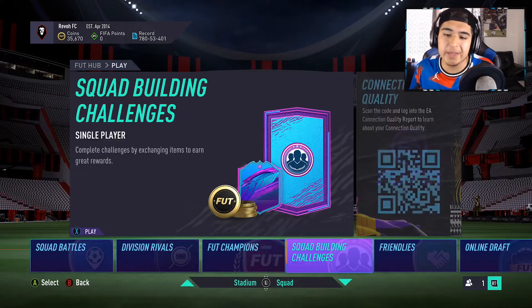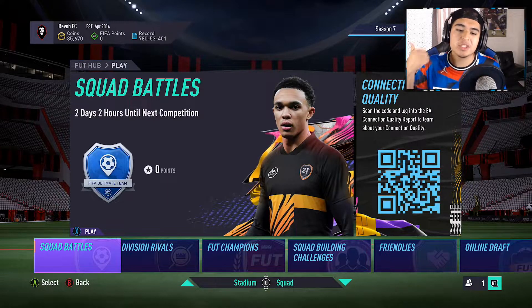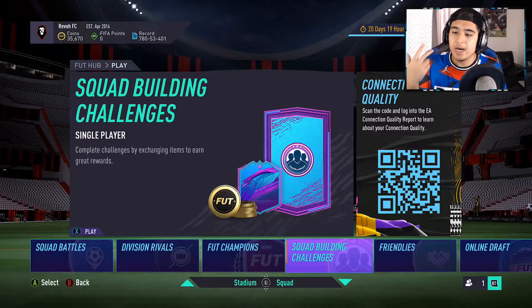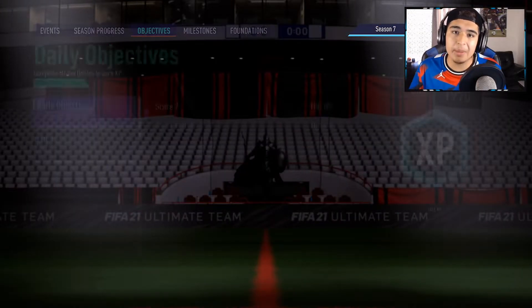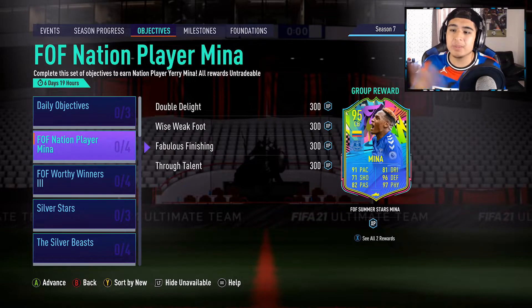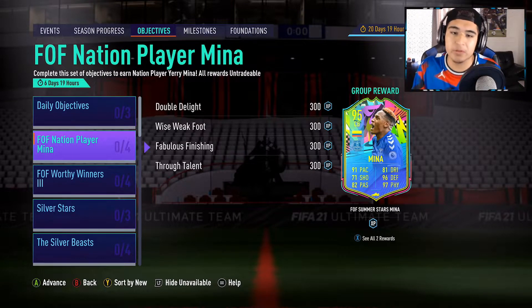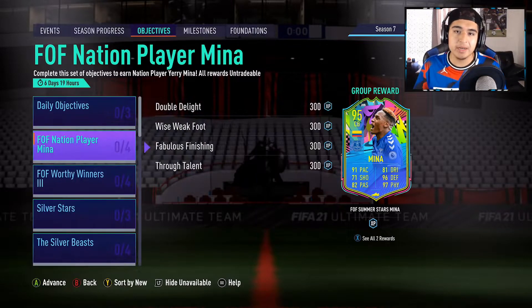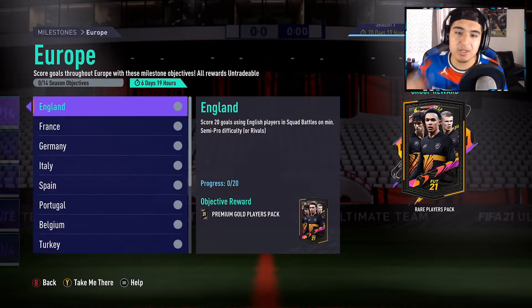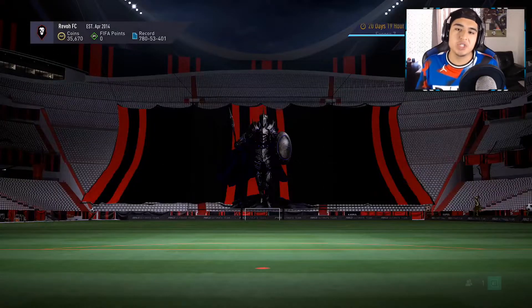Getting that 86-rated squad is actually very easy. The first tip is to make sure you're playing the game — playing Rivals, Champs, Squad Battles, Draft, and Objectives. If you're doing all of this, you're probably going to be able to complete these for free. Complete the Yeri Mina objective — literally get Mina done.